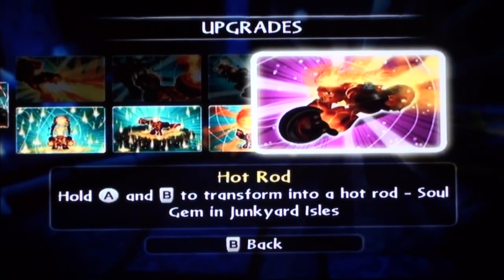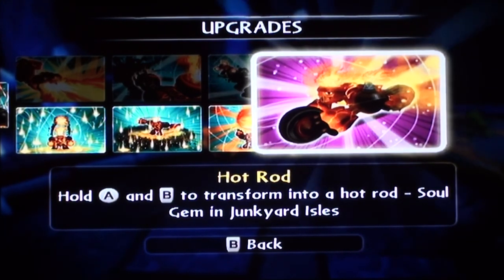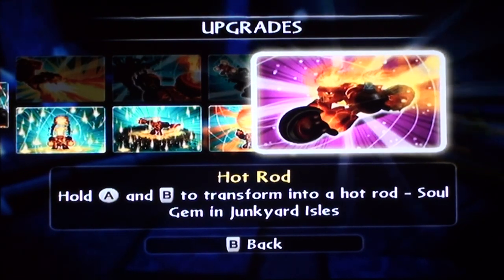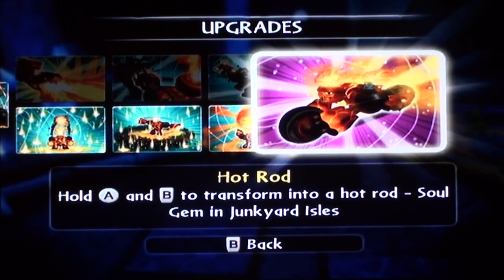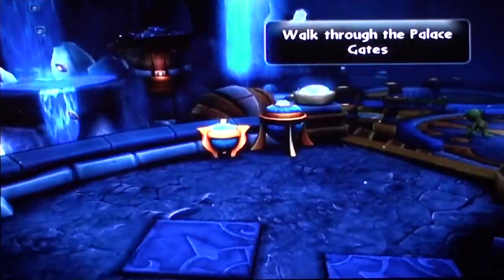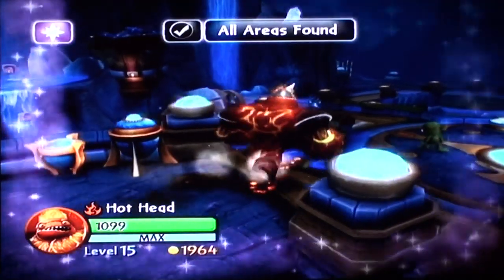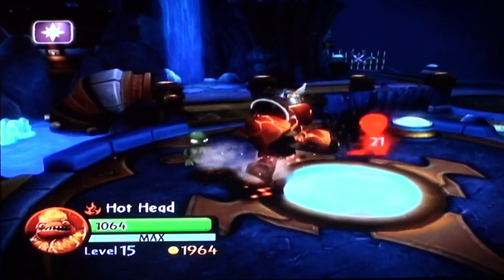His soul gem is hot rod — hold A and B on the Wii remote at the same time and transform into a long hot rod. You get the soul gem in junkyard aisles. His soul gem is ridiculous because you hold A and B down constantly and you keep driving as a motorbike, so he doesn't even need speeder oaks because he can already be fast on his own. I'm just excited to show you guys because I think he might be the strongest giant I have as of now. There's his basic fire attack.